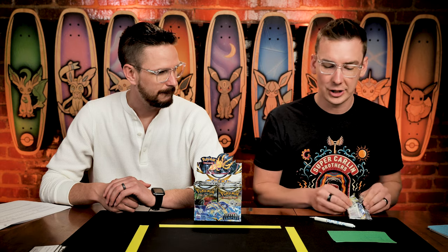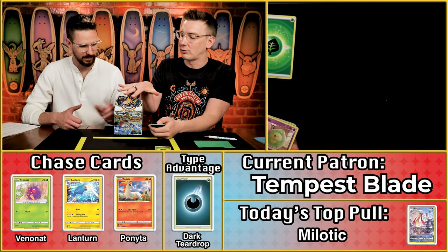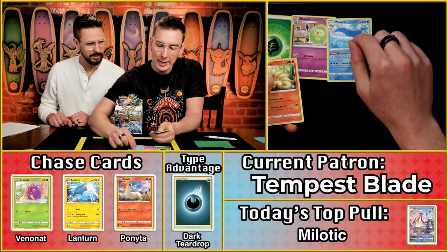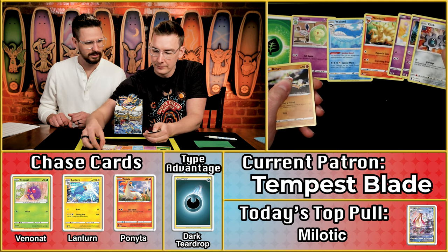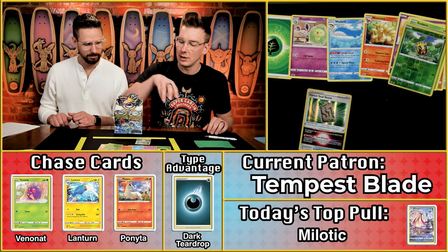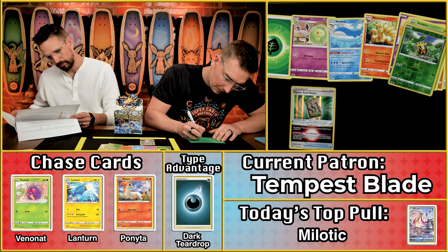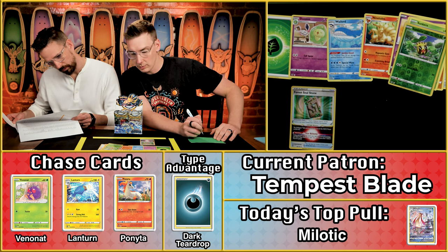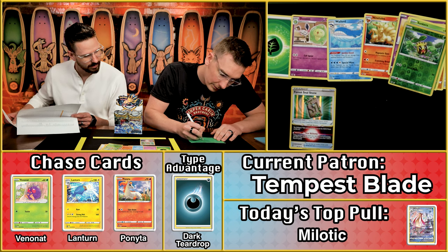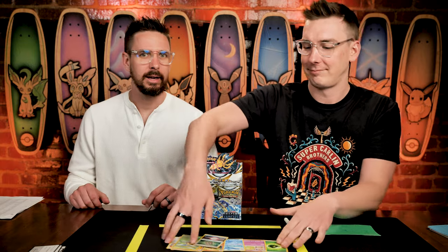Tempest Blade is our lion aficionado — Luxury Pyroar, Entei, they're up on the list. We also haven't had the dreaded V-Star marker, so this box feels full of crazy potential still. Wailord — I'm presently building a gym leader challenge deck around that card. The Klink, the ball to bend, the double sunburn — man, that should be a negative point right there. The forest seal stone! This is the one — $2.90, so it's a three-point card. We should have had more excitement over that!